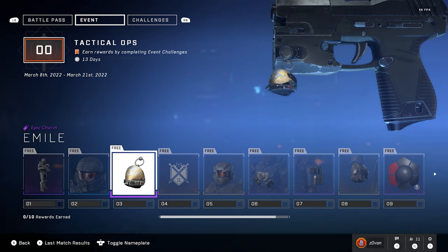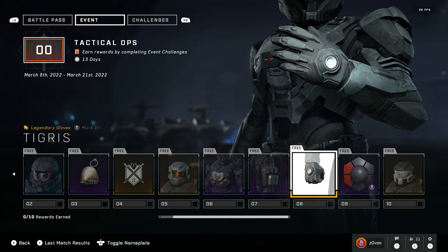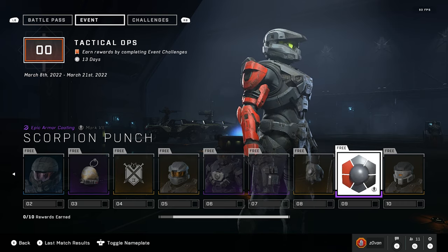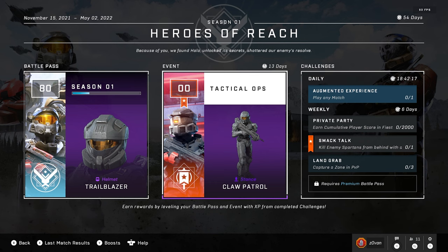Not much going on with the event — the new cosmetics look sick. Pretty sure this character is from Halo Reach. I played a bit of the campaign but I couldn't get past one level so I kind of gave up. I didn't even notice — you've got gloves. I didn't even know there were gloves in this game. I think these are the first gloves they've had. Scorpion Punch — that's all right I guess. I don't like how the rest is gray, I just don't like the gray look overall. Anyway, that's it — thanks for watching.